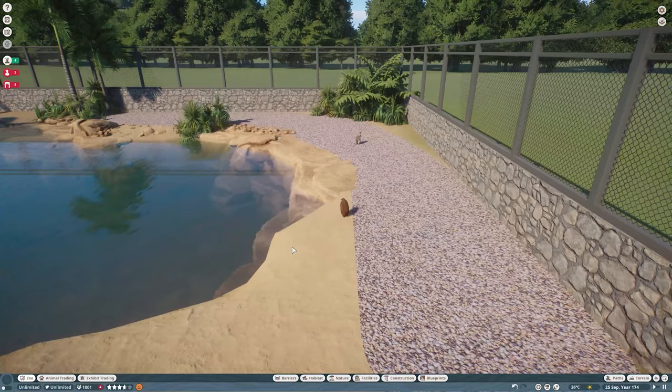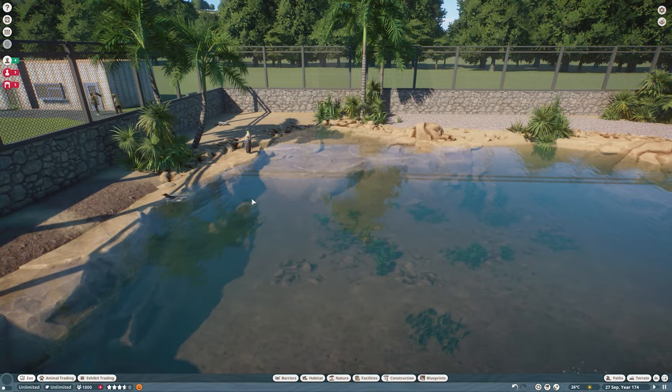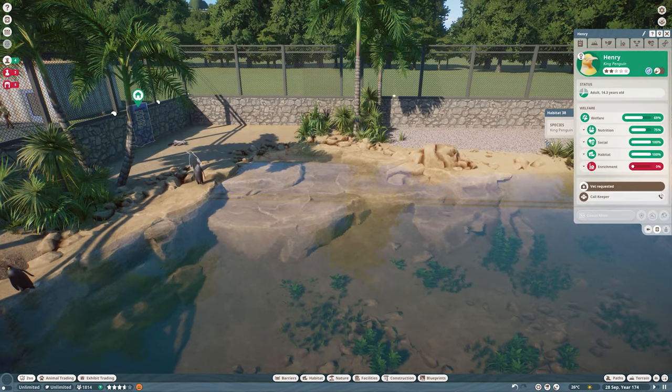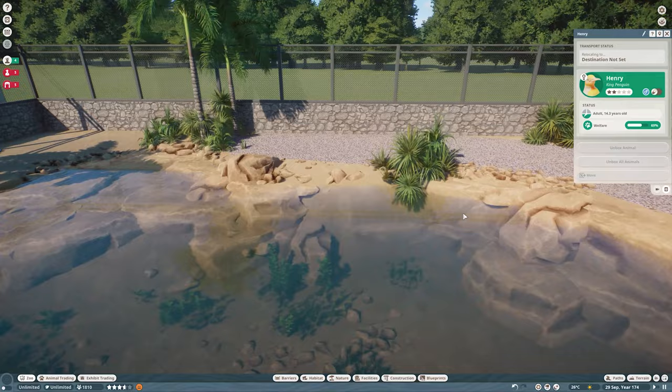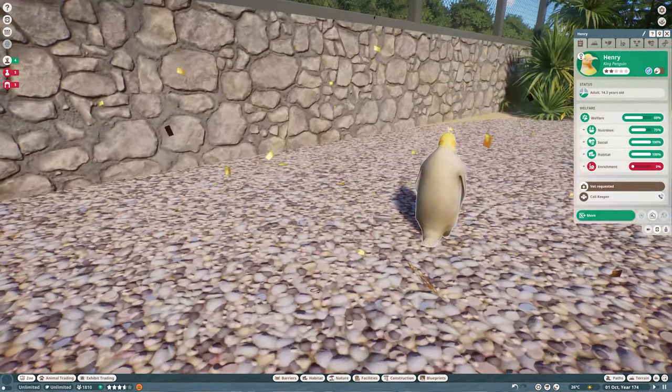That brings us to the new ones. We've got a little baby sitting on land there. So let's start with this guy over here — they all want to go on this side because the keepers can't reach this side of the temporary habitat that I set up.